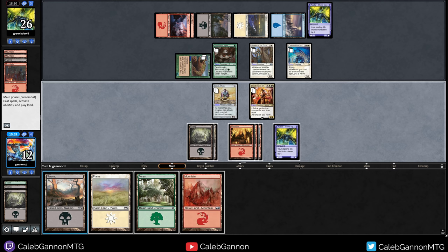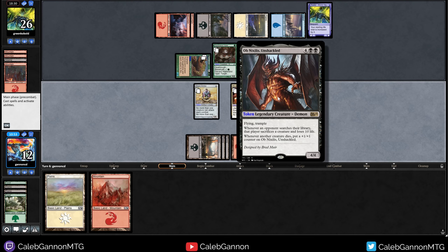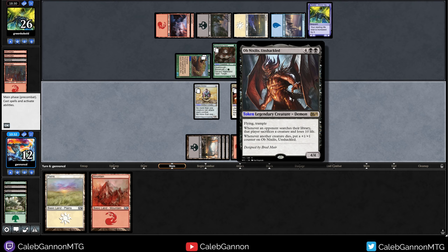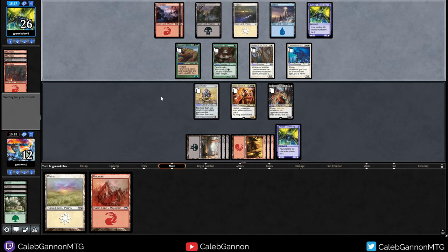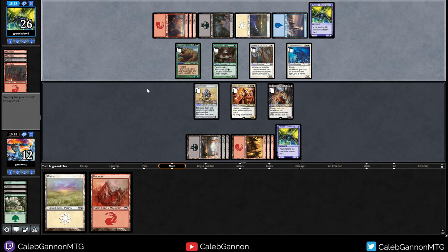Let's play a swamp. Discard a forest. Whenever another creature dies, put a counter on him. That still doesn't do very much because I can't double block Terravor. Whenever they search a library, they lose a creature and ten life. So I can attack, but that just trades. This is absolutely bad for me. They don't have good flying attackers, and maybe they play a creature that makes them search their library and then take ten — and somehow I can win off of that.